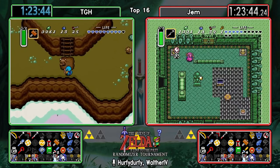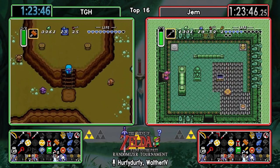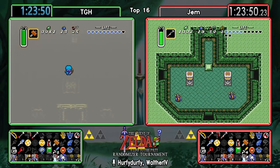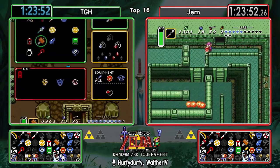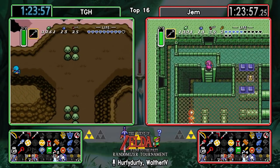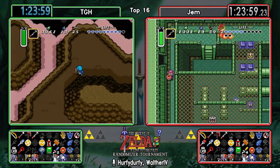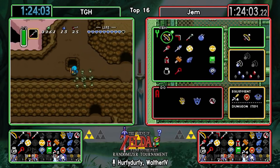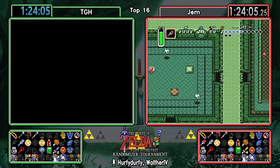And there's the Fire Rod in Mire. That's interesting - we're definitely going to see Skull Woods before anyone decides to go up to Turtle Rock, I think. But you gotta start thinking right now that maybe you need to go into Turtle Rock again.